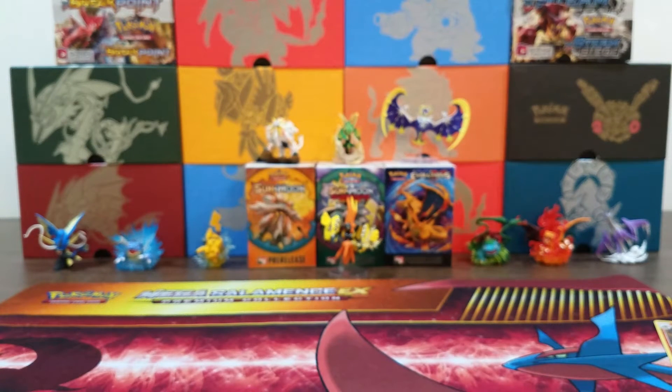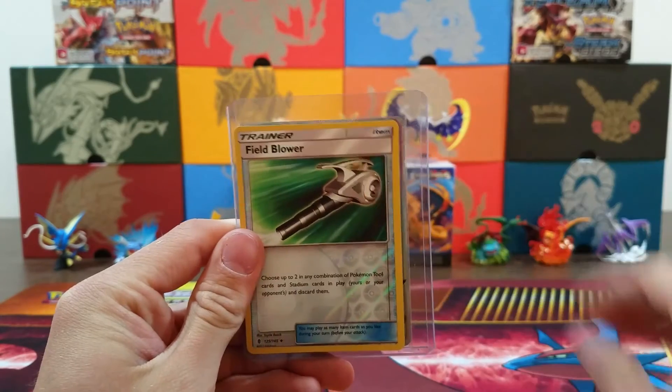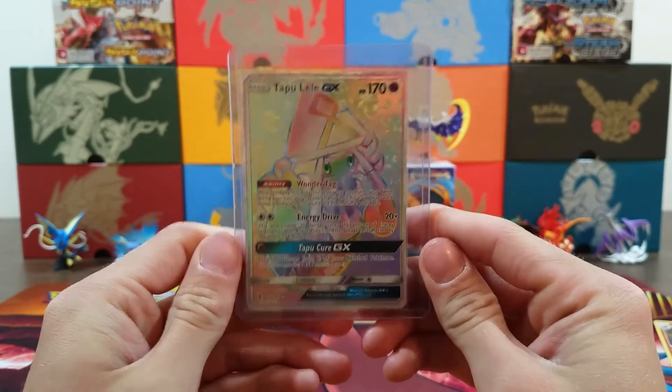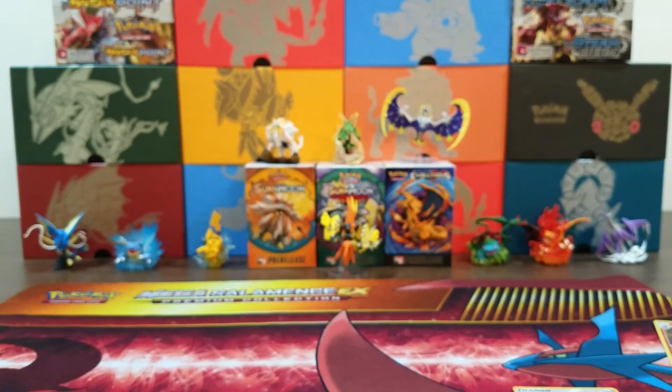So we had a couple of good pulls. We got ourselves an Aqua Patch, which is a very good card, Field Blower Reverse, and the best card of the opening is the Tapu Lele GX Hyper Rare. If you enjoyed this opening, be sure to hit that like button and subscribe for more Pokemon TCG content. See you guys later!